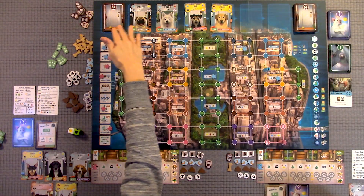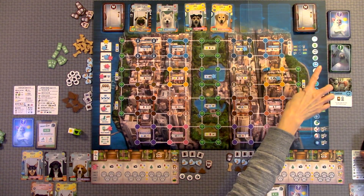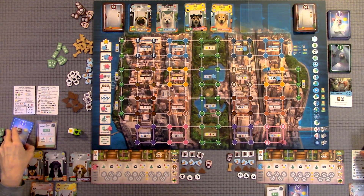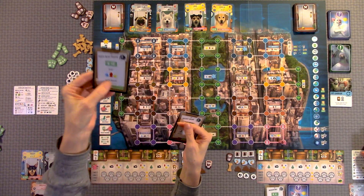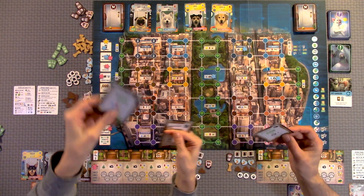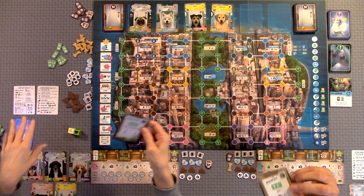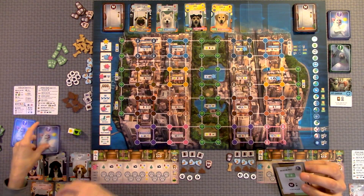We set up for a two-player game. You'll have your dog cards up here on top with four showing, and your discard pile over here. You have public or private objective cards with a little dog and question mark on top. You keep those hidden — mine was $10 for each set of activities on my dogs, so for each set of three I would get $10. Another was completing two solo walks for $20 at the end of the game.